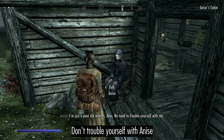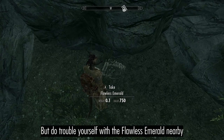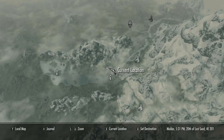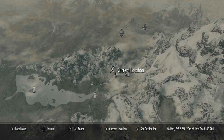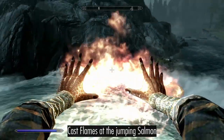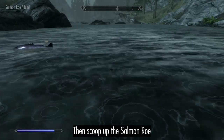Don't trouble yourself with Anise, but do take the Flawless Emerald nearby and the Bandit Treasure. Roast some Salmon over an open flame, then scoop up the Salmon Roe.